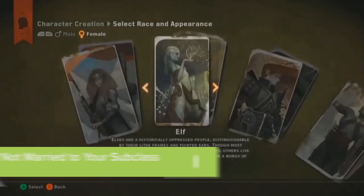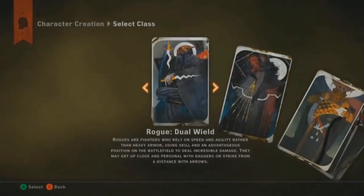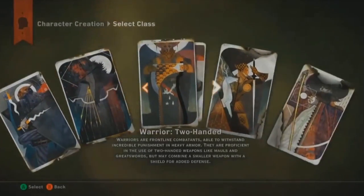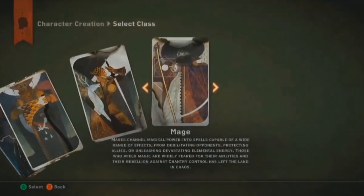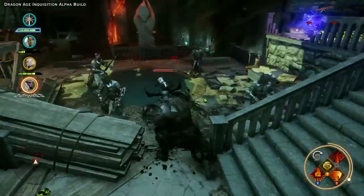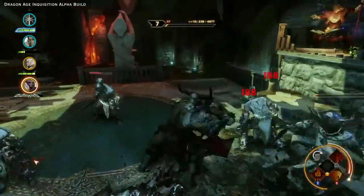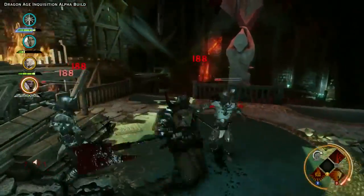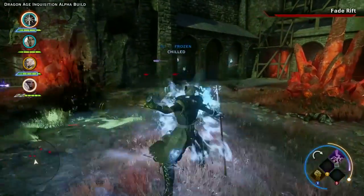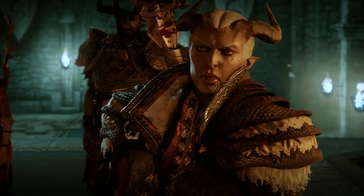Upon choosing a gender and a race in Dragon Age Inquisition, you then choose your class from warrior, rogue or mage. Within those classes you can also choose specialisations which determine your starting setup, such as dual wield for the rogue or weapon and shield for the warrior. But these specialisations aren't set in stone — if you get a ways into the game and decide that having a shield is for losers and you'd rather wield giant greatswords, you can respec whenever you fancy.